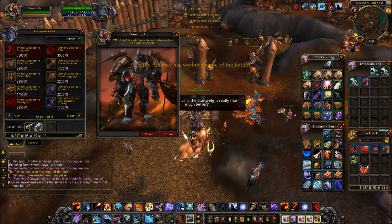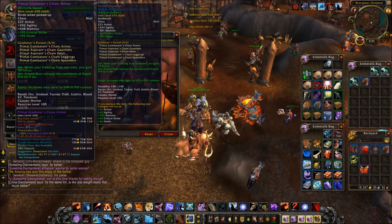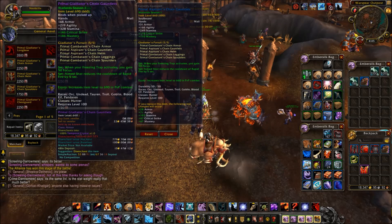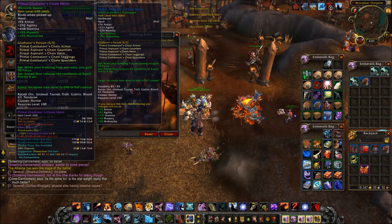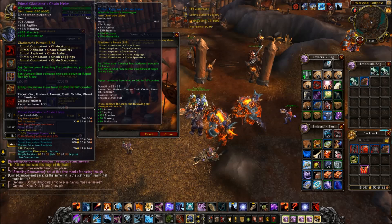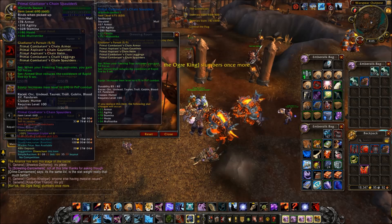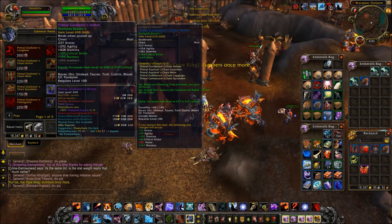We have the Primal Gladiator's Chain Armor with 195 critical strike and 195 haste. Chain Gauntlets have critical strike and mastery. The Chain Helm has 292 agility, 438 stamina, mastery, and multi-strike. The legs have haste and mastery. Haste and multi-strike for the shoulders. The chest has critical strike and mastery.